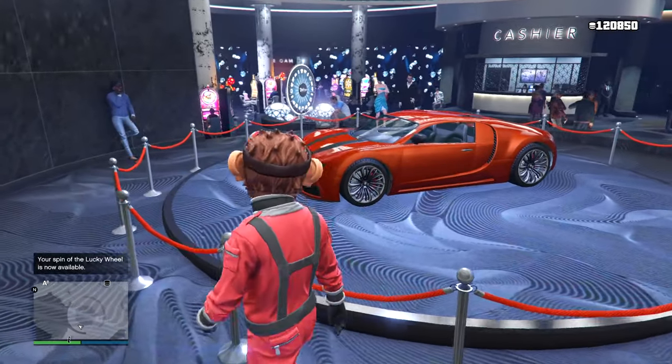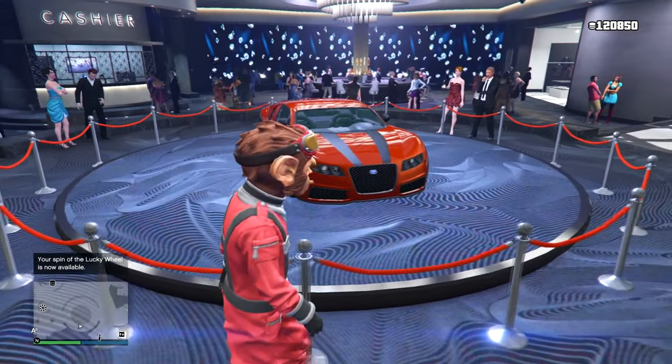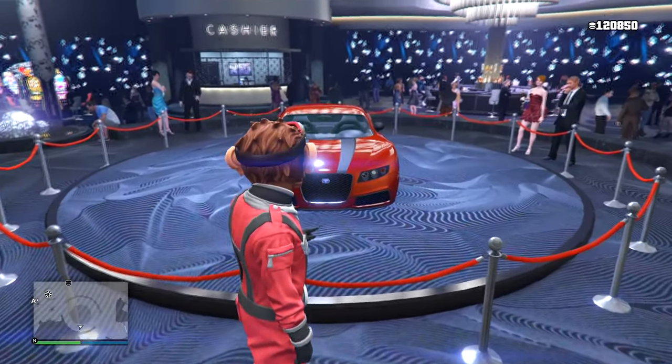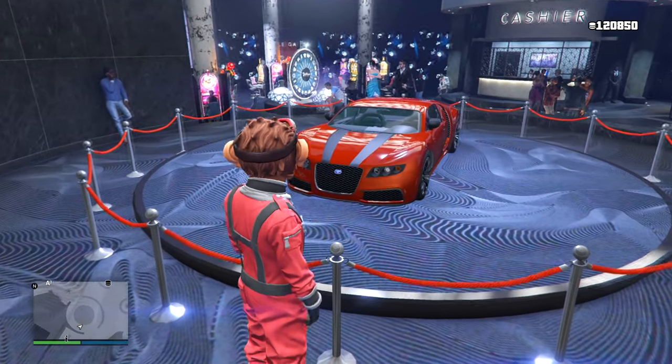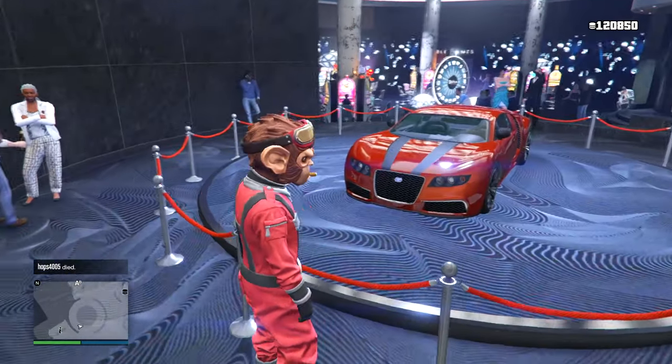Starting out with the free casino ride this week, it is the Truffade Adder — an absolute classic from 2013. You have no idea how cool it was to have one of these back in the day. Not really relevant anymore, but it is a cool little collector's car. I think I have mine somewhere on my PlayStation account.